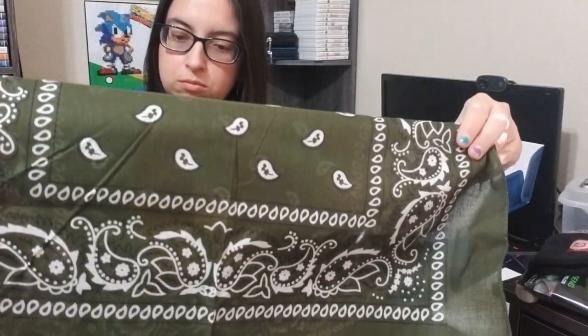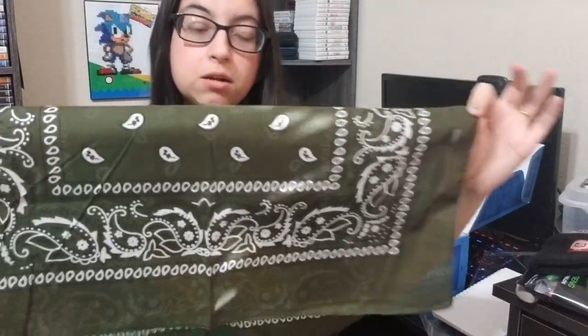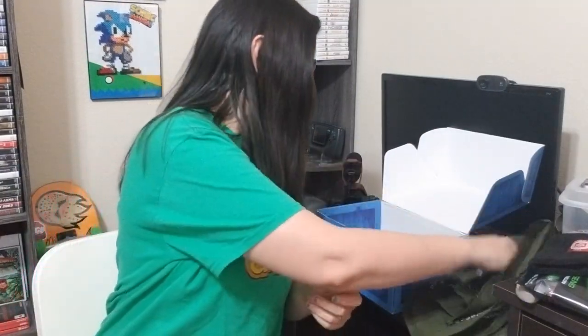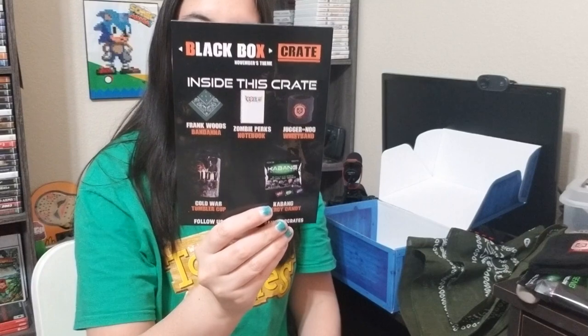And then the last one is a bandana. I thought it was going to have something Cold War-themed, but I don't see anything other than a plain bandana. Inside the crate info sheet — it's a Black Box Crate, November's theme. You get Frank Woods' bandana, a Zombie Perks notebook, a Juggernaut wristband, a Cold War tumbler cup, and Kabang energy candy.